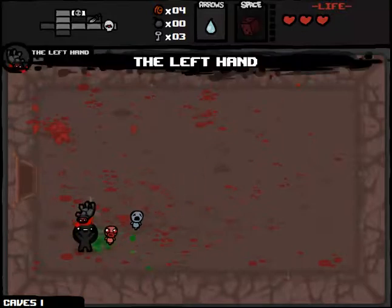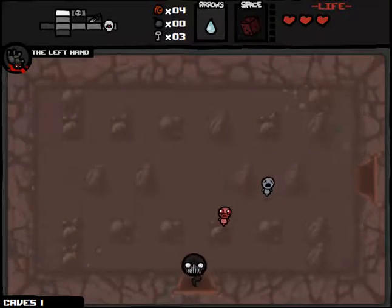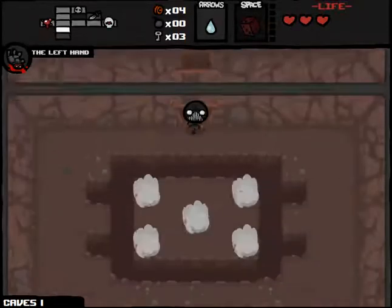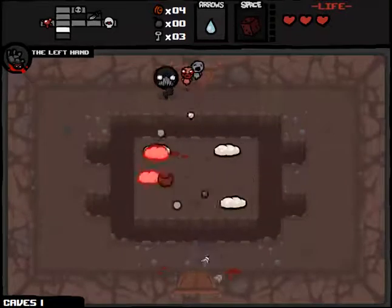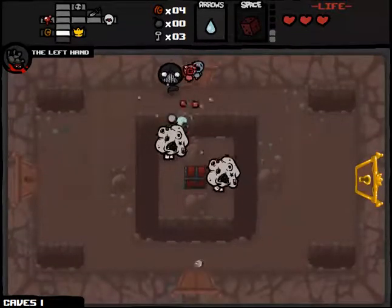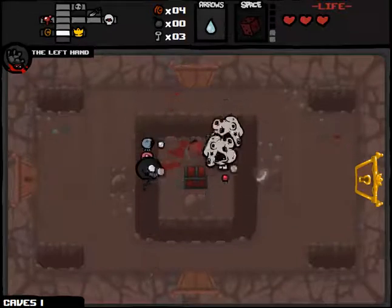Okay, so we got the Left Hand trinket, which I now know — I talked about this an entire video — the Left Hand gives us more red chest drops, not more deals with the devil. So from here on out, every chest we get will be a red chest, which I'm fine with. As you can see, there's our first one — you can get some pretty good items in there. I'm not super upset about it.